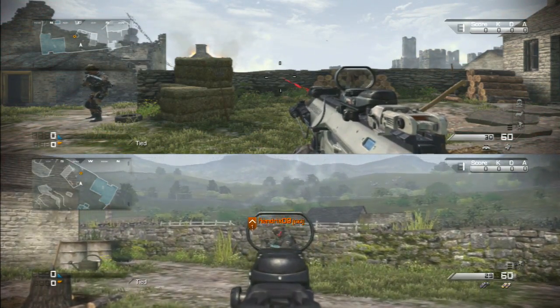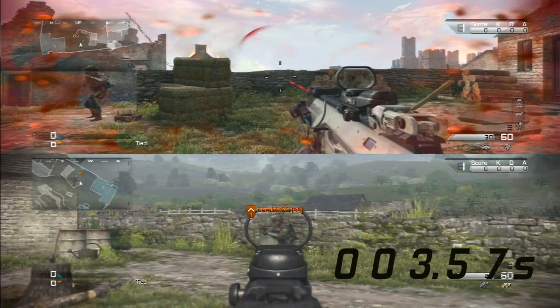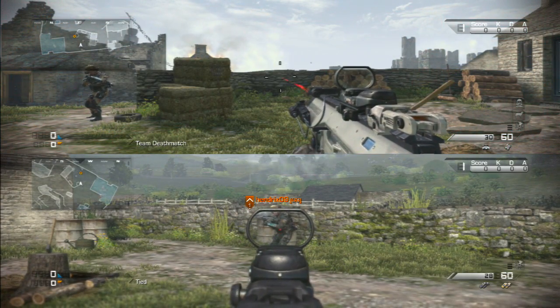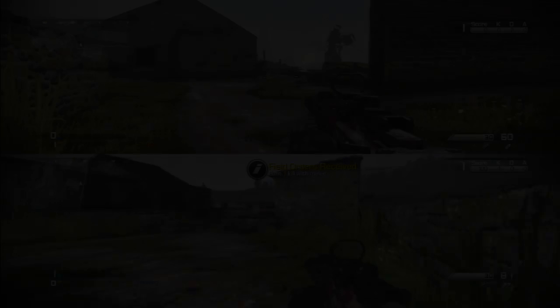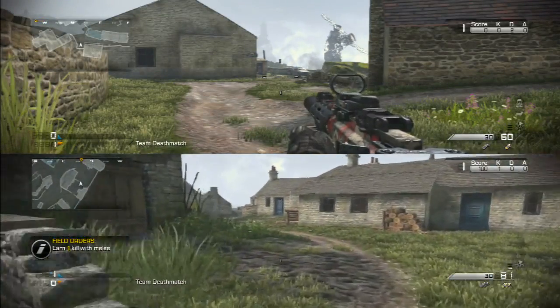Now we're going to move on to heavy damage, which is when there's a whole bunch of blood on the screen. The blood's more vibrant — happening right now — and that is going to take 6.9 seconds to fully heal up. So we can tell that heavy damage takes longer to heal than light damage.